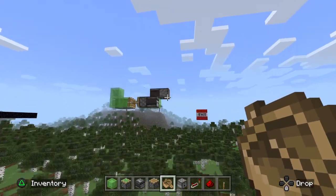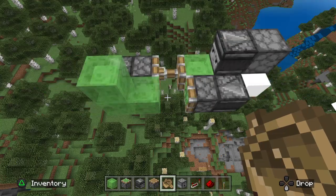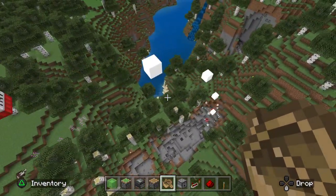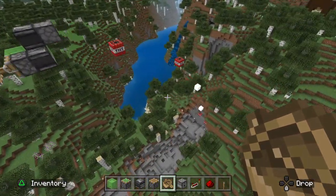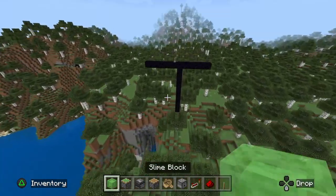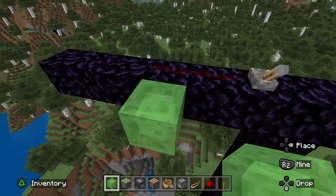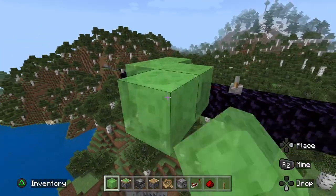Also, if you don't want it to launch, don't place a slime block there - place it over one and then place the slime block next to it so it stays and doesn't launch. But I personally like it launching. Actually, I will build it without it launching - turn it on, it'll basically be the same thing.